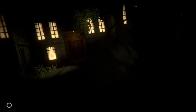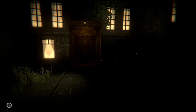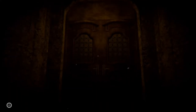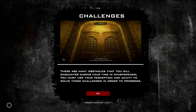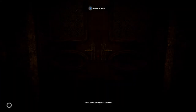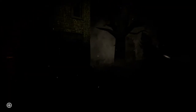Left and right trigger — I believe that's looking round corners. A jump. I can click the left stick in to run as well. There are many obstacles that you will encounter during your time in Whisperwood; you must use your perception and acuity to solve these challenges in order to progress. So we need to find a key for the door.